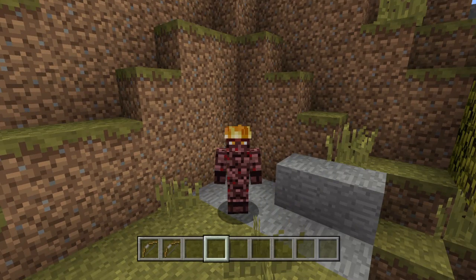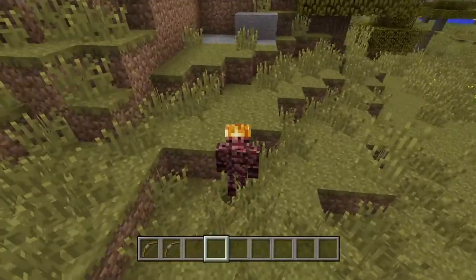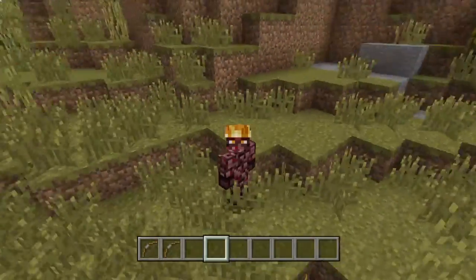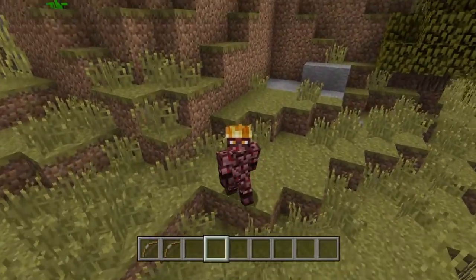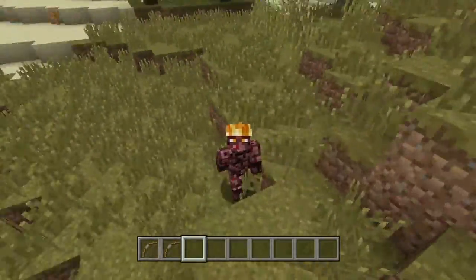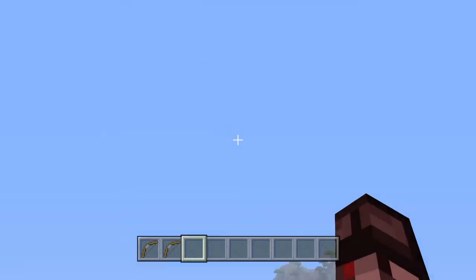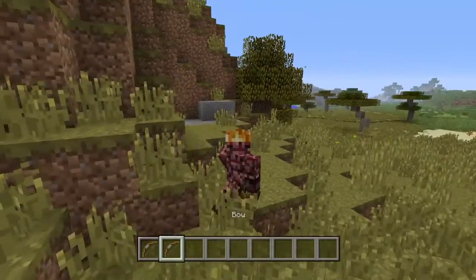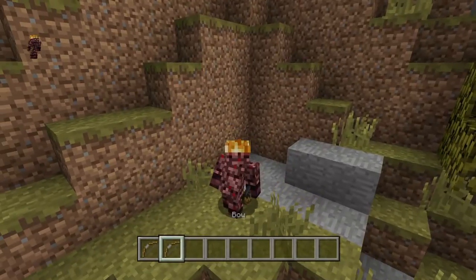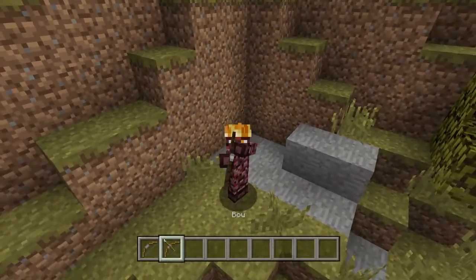Hey guys, my name is Jordan and welcome to my crib — this is MTV Cribs that you're watching. First off, in our crib we have the bow part right here, so what you gotta do is you gotta shoot your bow.